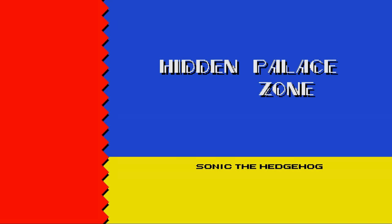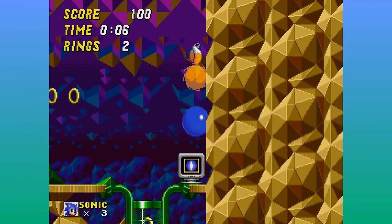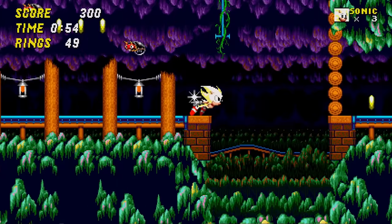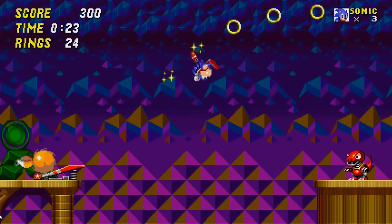A really cool thing about this version of Sonic 2 is that it restored a cut level that was seen in the prototype: Hidden Palace Zone — not to be confused with the zone of the same name in Sonic & Knuckles — which took me by surprise when I first found it by accident. It has a new full layout, enemies, and boss.